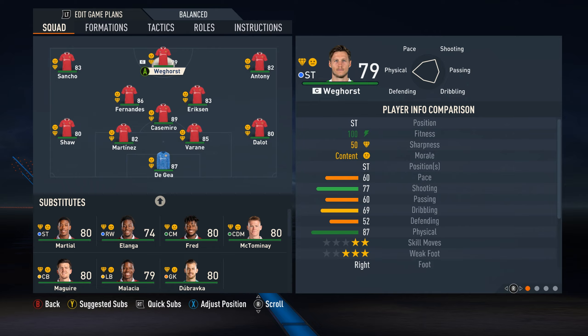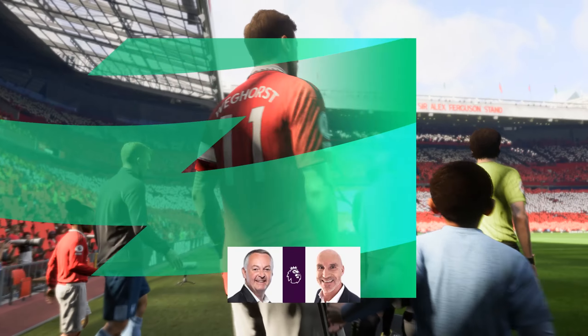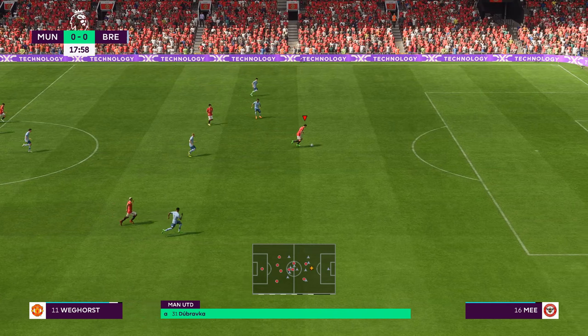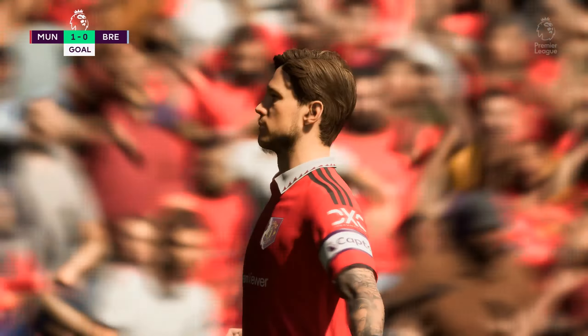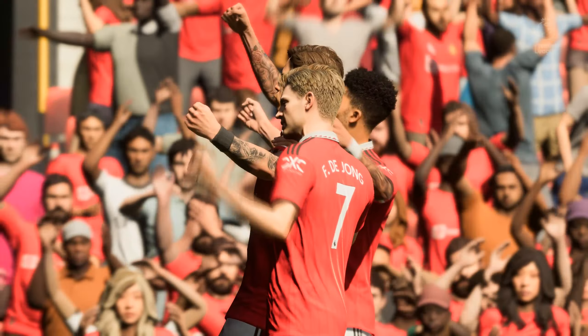This is the team going into Season 1. First match of the season, we face Brentford. Hopefully we don't have a repeat of what happened in real life, the 4-0 drubbing. Sancho on the counter-attack finds Weghorst — he's been slipped through and absolutely powers it past. A great start to the scoring for United just before the 19th minute.